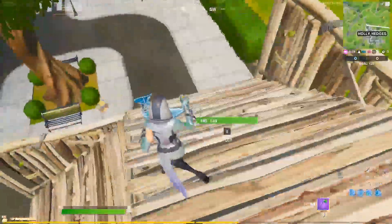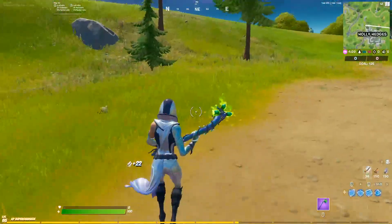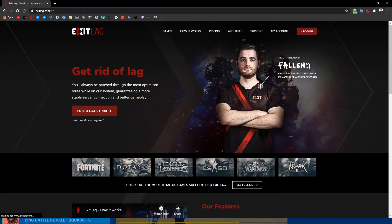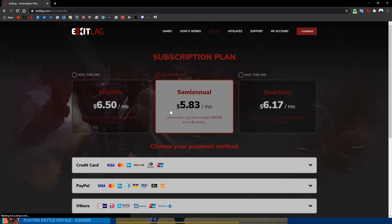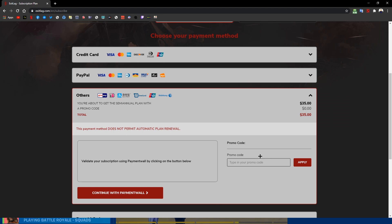However, Exit Lag is not free. You can get a 3-day trial from the link given in the description, but it is actually worth your money. If you decide to buy it, you can go to the Exit Lag website — the pricing is actually pretty cheap. I'm also providing you with a 20% discount, so while buying Exit Lag you'll get a solid 20% off, making it even cheaper. It also supports a bunch of games other than Fortnite, so you can use it to reduce lag and lower your ping on many games. So it is absolutely worth it.